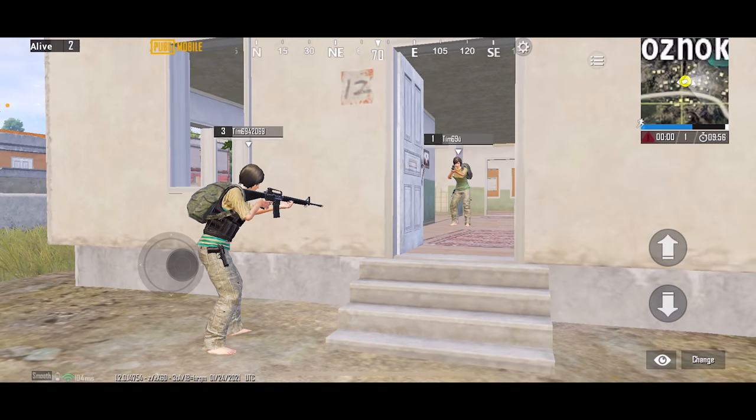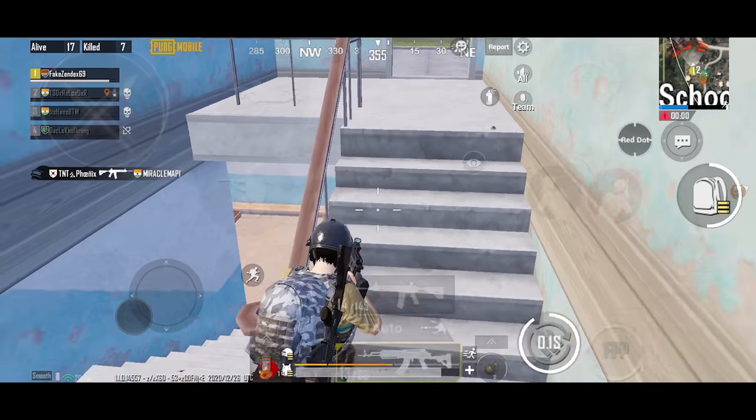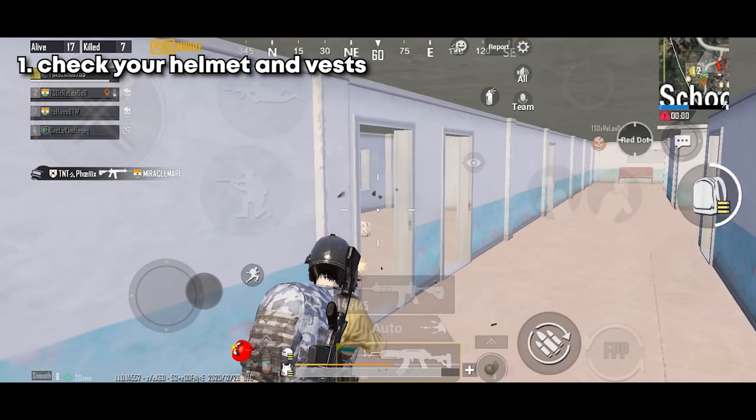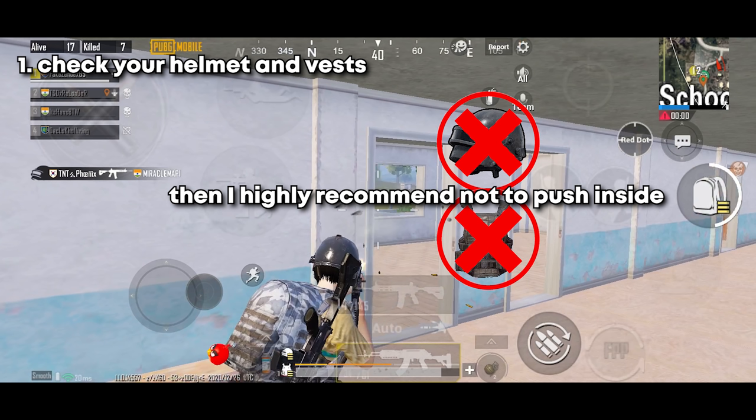Sometimes you end up in a situation where your enemy doesn't want to come out, and you don't want to go inside — either one of you has to do something. So if you don't have any more patience and you want to rush inside, you need to double check these things: first, check for your helmet and vest. If you don't have them, I highly recommend not to push inside, because there is a possibility that you could get knocked in just one shot.